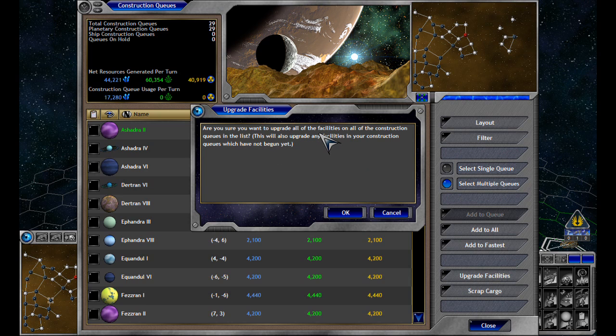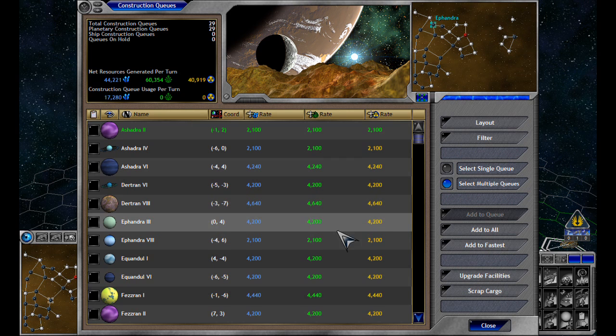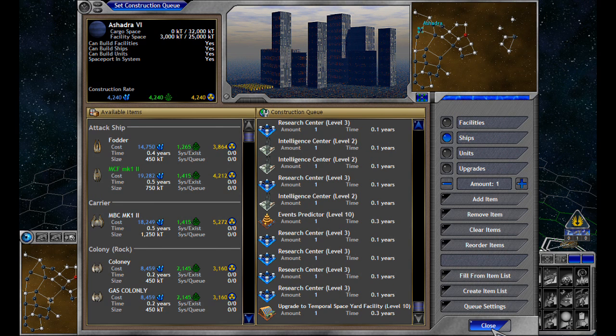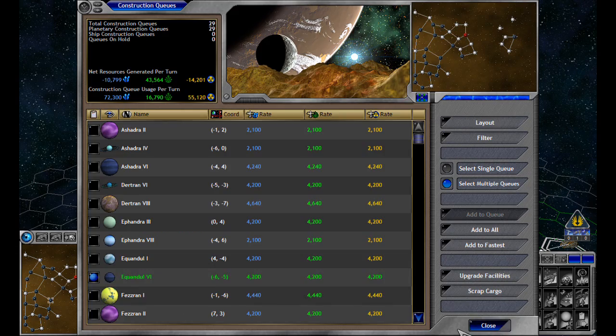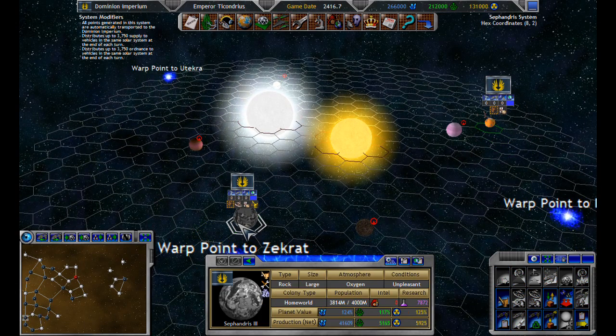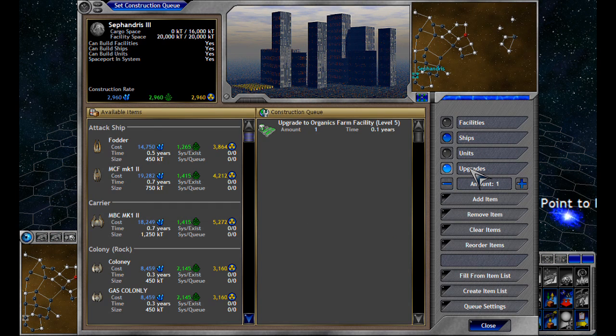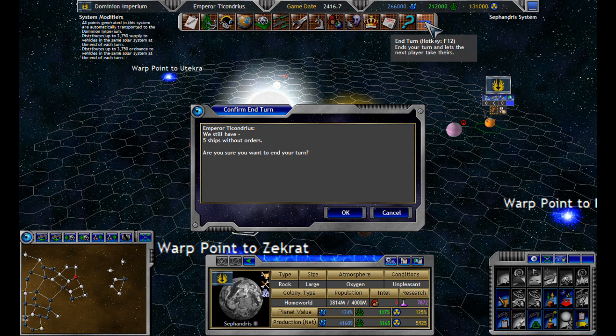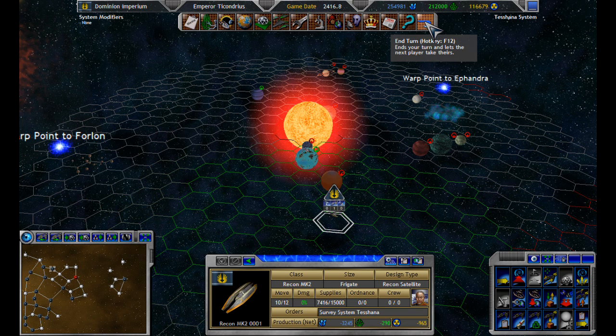Are you sure you want to upgrade all facilities on all construction queues? Yes. So if that would have taken effect, in theory, my home planet would now be building construction queues — which it is not. Minus 10,000 or so. Let's see how this works out. I have a feeling I may have made a mistake by doing this, but we shall see. I have 10,200,000 or so.